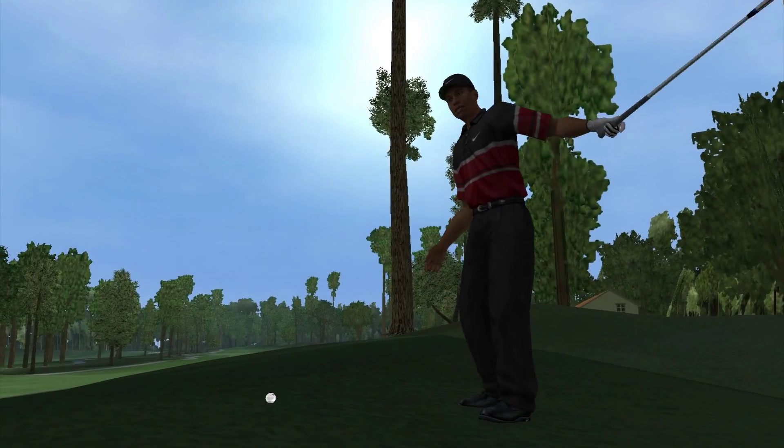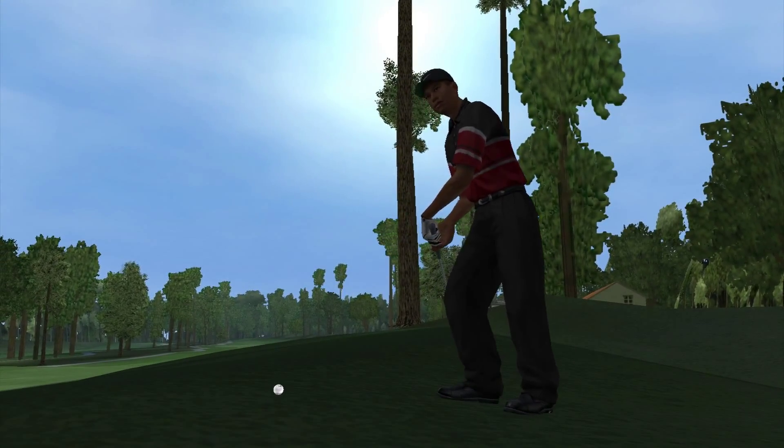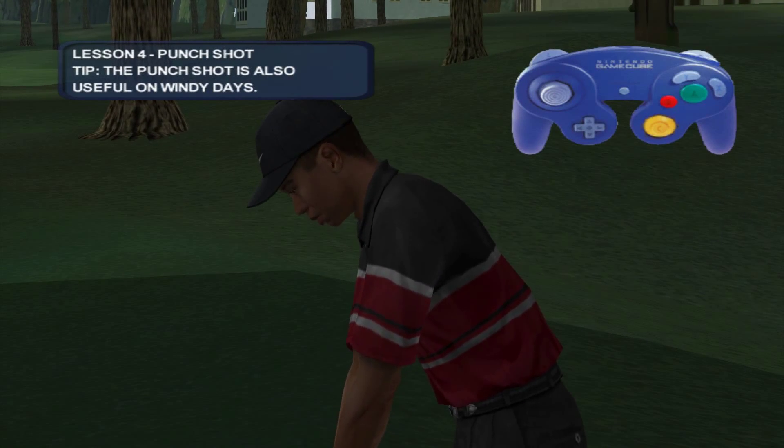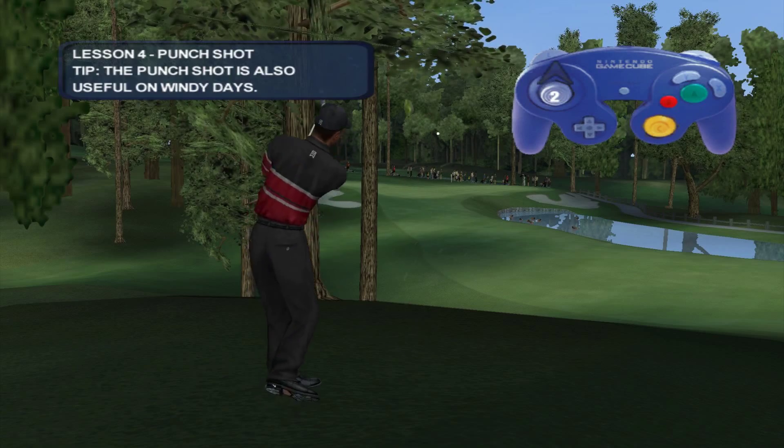When you're in the trees you have to keep it low in order to advance the ball towards the green. As Tiger will tell you, your punch shot is just the trick for this shot and typically your low and mid irons will work best.